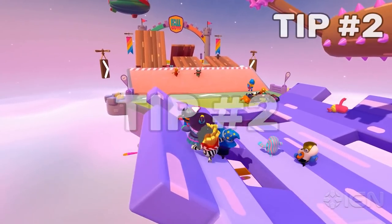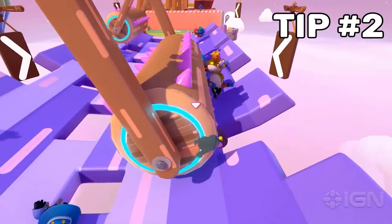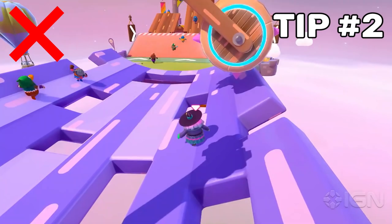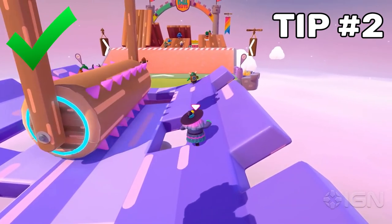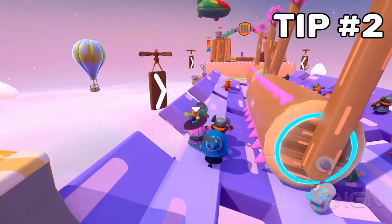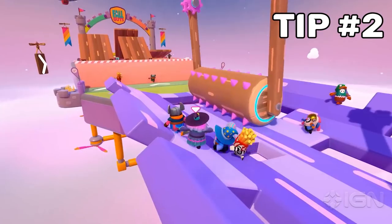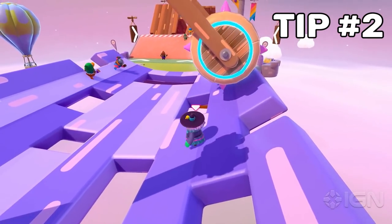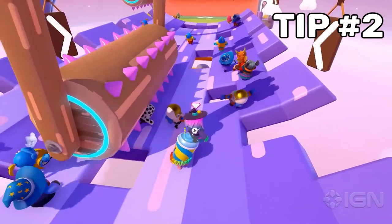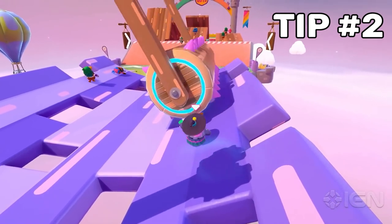The second tip is how to avoid getting hit by Thick Bonkus. The best approach is to position yourself on the same side as Thick Bonkus, and as soon as it starts swinging away from you, go across. This gives you much more time to cross because Thick Bonkus has to swing all the way back before it can hit you. Going across carelessly without timing it will shorten your crossing window and increase your chances of getting knocked off.